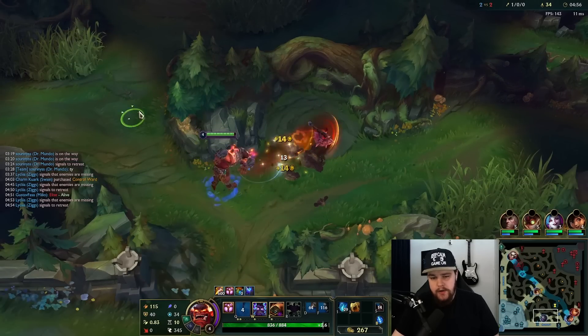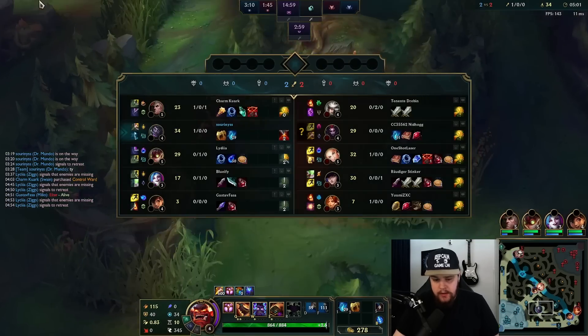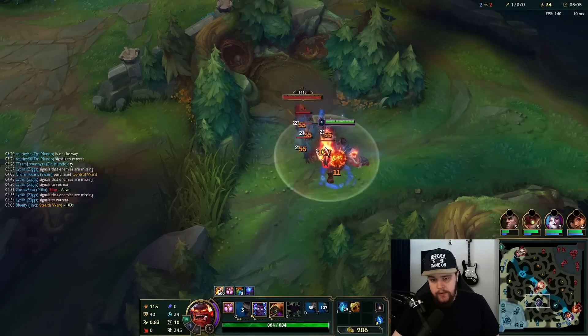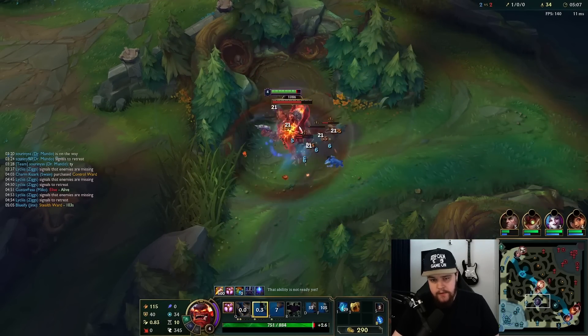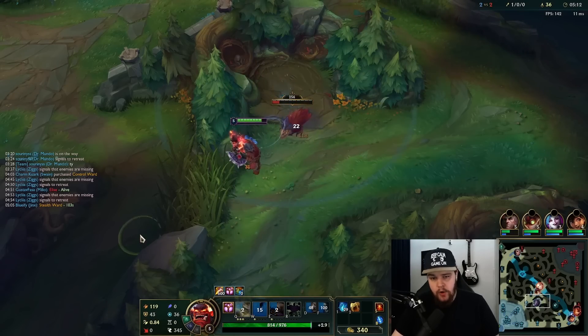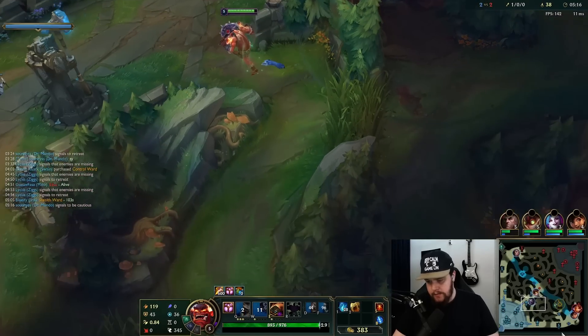I'm rushing Titanic Hydra because of Lethal Tempo. I run Lethal Tempo on Mundo — I think it's his best rune. I see people run Fleet. If you're going to run Fleet, then definitely don't rush Titanic, because it's just worse at that point and you don't get the value out of it from the hits. At that point it's better to rush Sunfire.